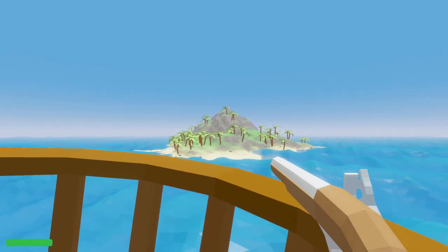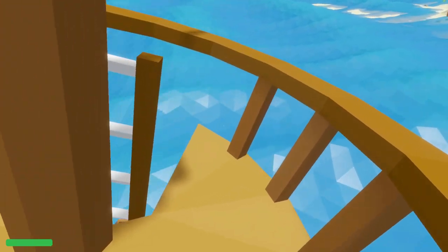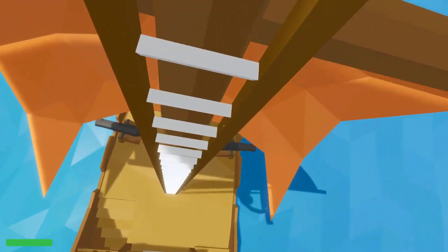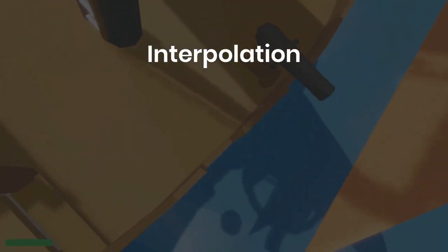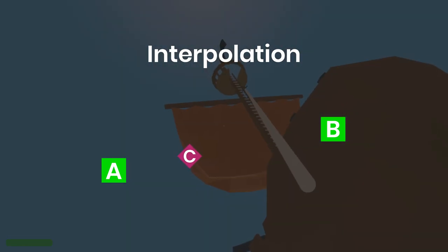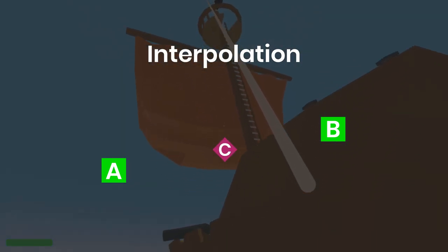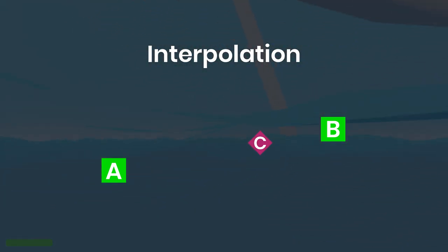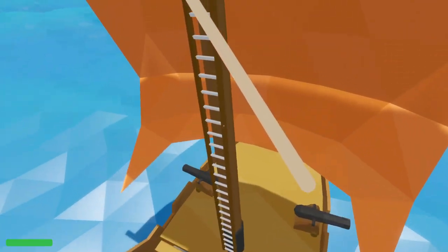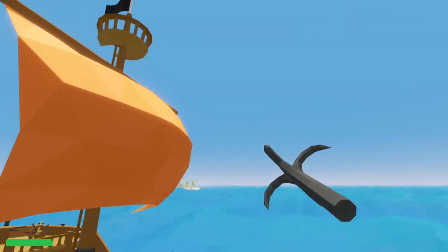While refactoring all my code, I made a few changes to how ticks were being synchronized on the client, and apparently that completely broke my interpolation system. Interpolation is the process of smoothing out transitions between two fixed points, and in the case of most multiplayer games, between moving objects that are controlled by the server, as you don't generally receive a position update for every object every single frame. This ensures that players see things moving as fluidly as possible, instead of some kind of hot, stuttery mess.